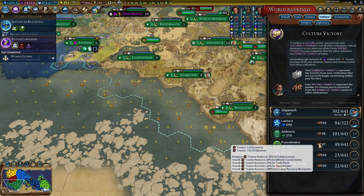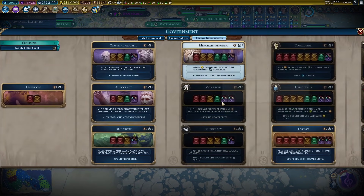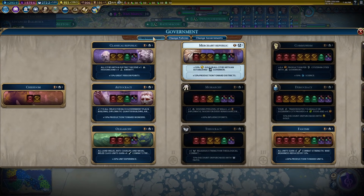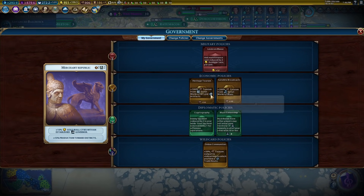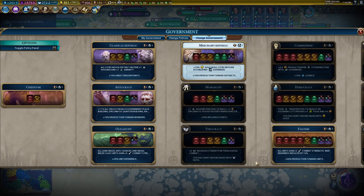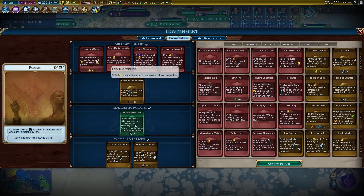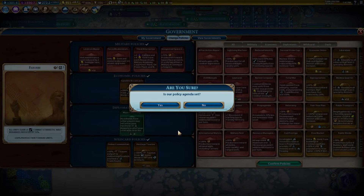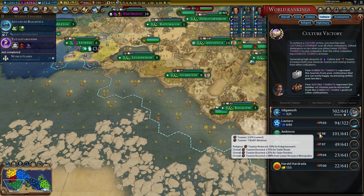Minus 20% for different governments — we're getting hit right here. Let's change this government. We only need the three tourism policy cards. We can get those with Fascism. The military policies — I really don't care about. Levy and Mass is the only one I really care about. And there we go — now the minus 25% is actually gone.